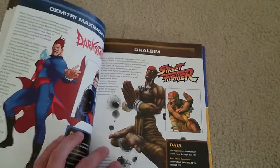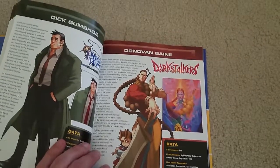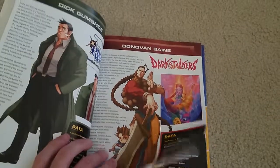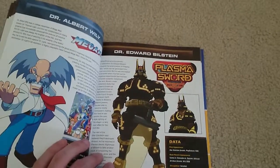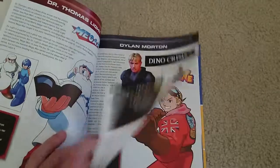You got Dhalsim from Street Fighter, Dimitri from Darkstalkers, Dick Gumshoe from Phoenix Wright, Donovan Van Blaine from Darkstalkers, Dr. Albert Wily from Mega Man, and Dylan Morton from Dino Crisis 2.